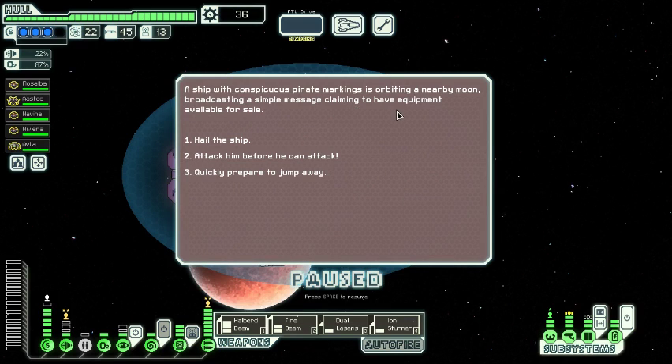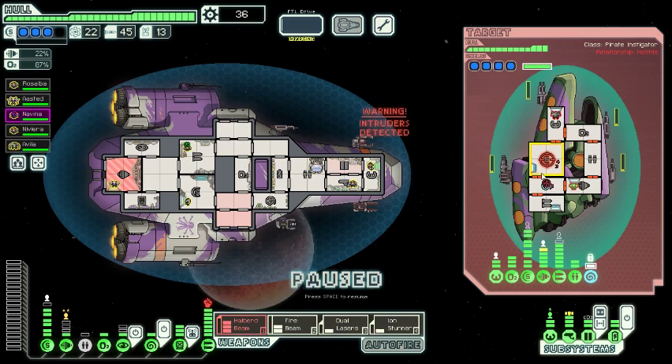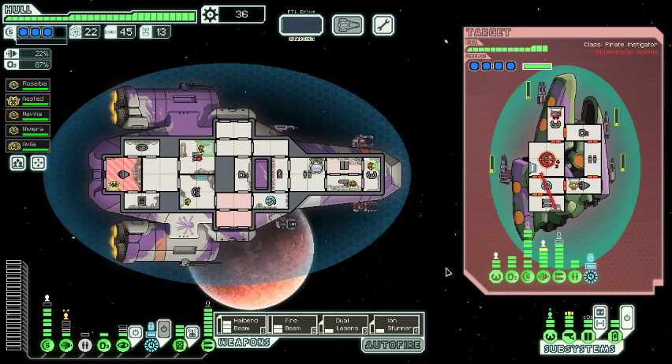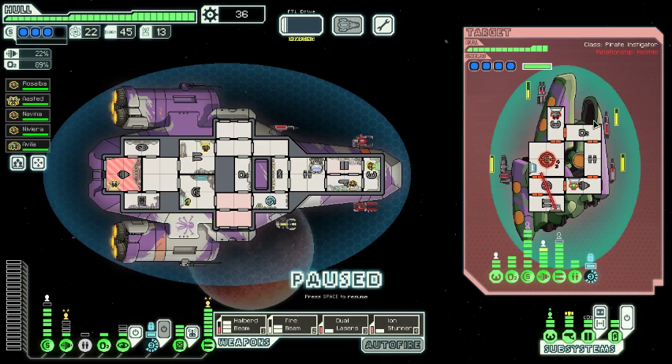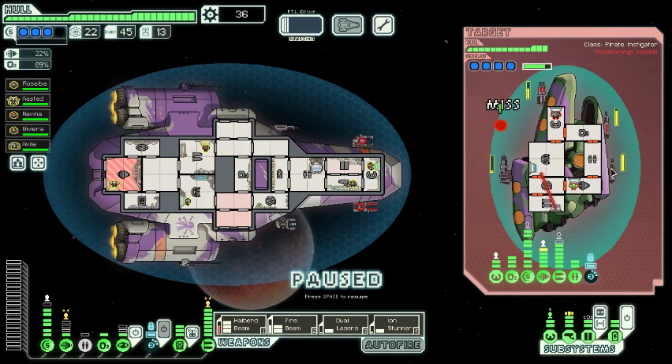This is a regular old filler event — we will of course be attacking this ship. There is nothing he could sell us that we want. We'll be fighting a Sector 8 pirate, which can honestly be one of the most dangerous ships in the game. But thankfully this one is pretty benign. All of this stuff is nearly capped, I think. He's got four weapons, and he's even struggling to fill all that out — just happened to roll low on his weapons choices with a heavy laser 1 and a basic laser. Thankfully neither of those are burst laser 2.